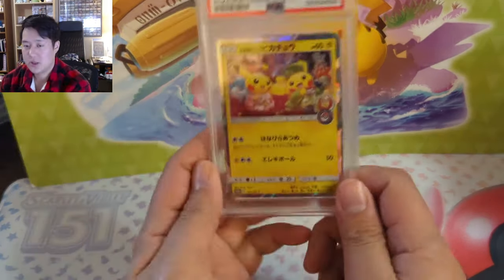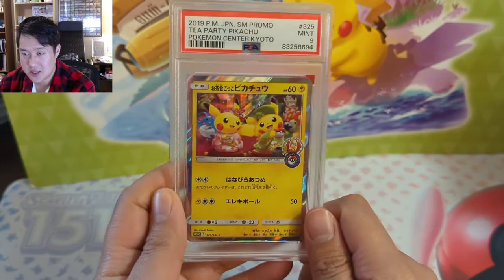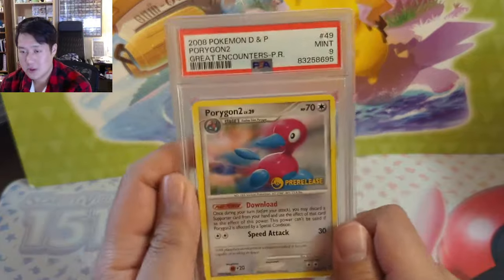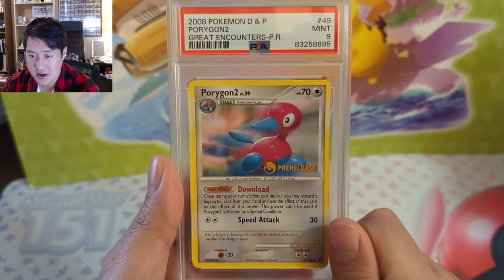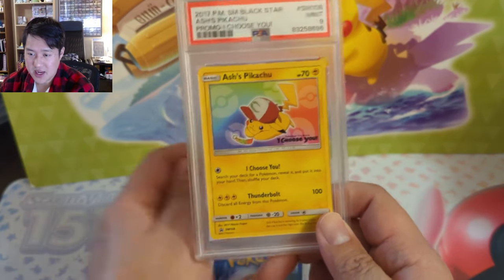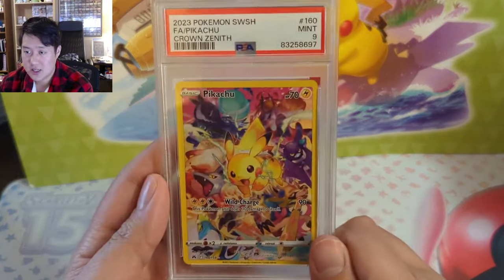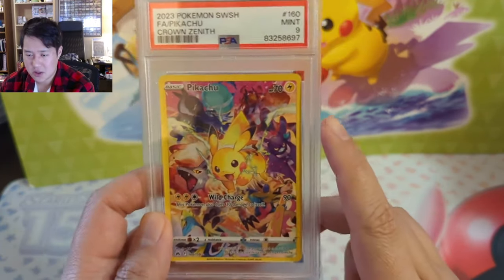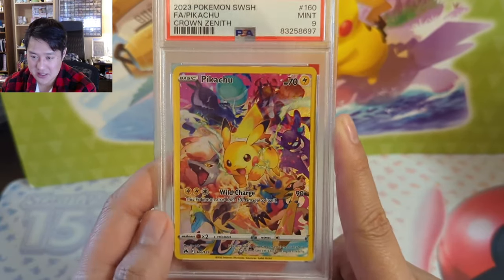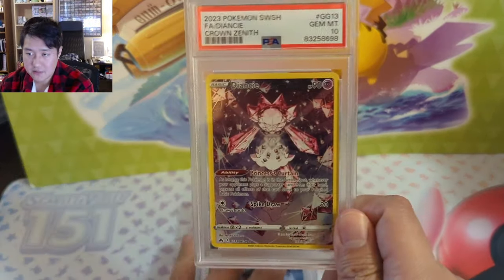We've got two more stacks. The tea party Pikachus — I do have a 10 already but for such a cool art I want more 10s. Going through some miscellaneous cards — Porygon 2, it's a pre-release from what looks like Diamond and Pearl. I actually don't know what it came from — I bought a random lot many years ago that had a bunch of them, only got a nine. The Crown Zenith secret rare Pikachu — there's a Japanese promo called Battle Festa with a similar vibe; not nearly as good as that but decent. Dancy from Crown Zenith — we did get a 10 there.